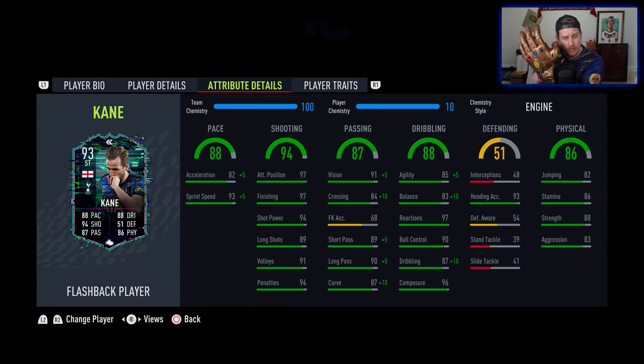For on-the-pitch performance I'm also giving it a four out of five — he missed only two chances. Get him in front of net with five-star weak foot, outside the foot shot trait, unique body type, finishing, and composure — it's a pretty easy equation. If you're a Spurs or English national team supporter, or just a Premier League fan, this might be an SBC you get done before the 30 days expire.